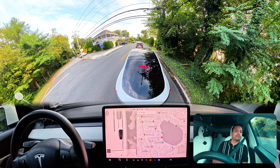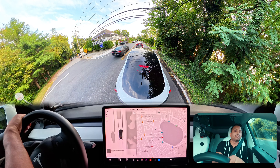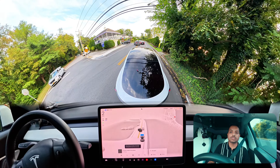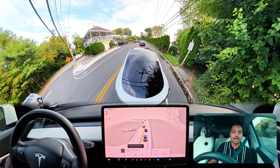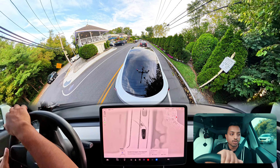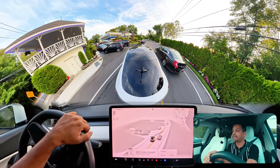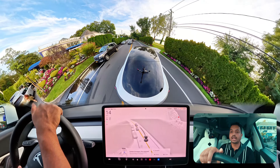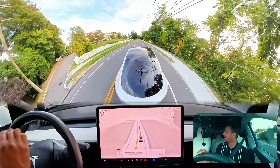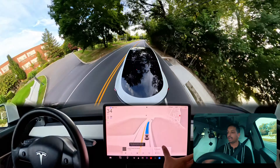We're going to make a right turn at the upcoming traffic light. The car already turned on its indicator to move into the right turn lane and moved over. It's a red light, but we can make a right on red — and the light just changed to green. Our car immediately makes that right turn perfectly without any problem.